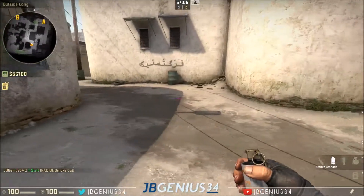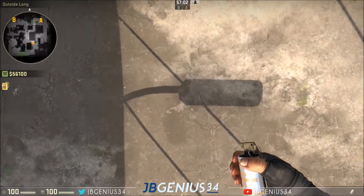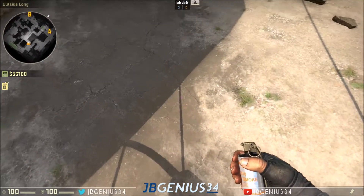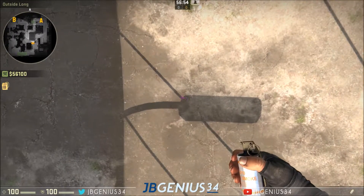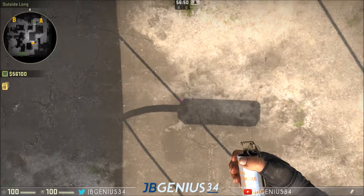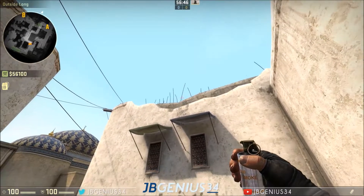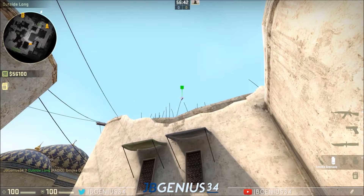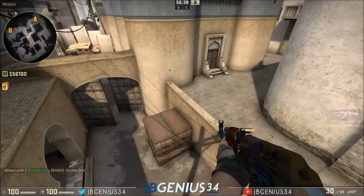Alright, and finally, the one that doesn't involve a jump throw is from here, over top middle. Score your crosshair all the way down and line up with this shadow right here — this shadow corner between this wire and the light post. Line up right there in the corner, and then aim at the top of this longest wire, right at the top of it. Throw the smoke and it'll sail over the top and smoke off Xbox for you.